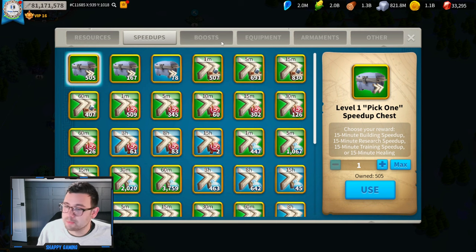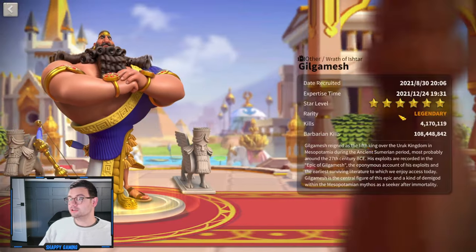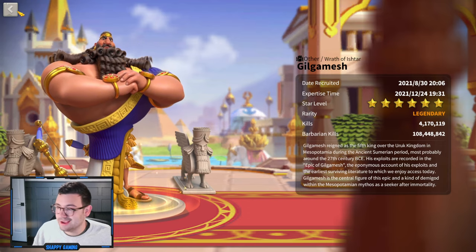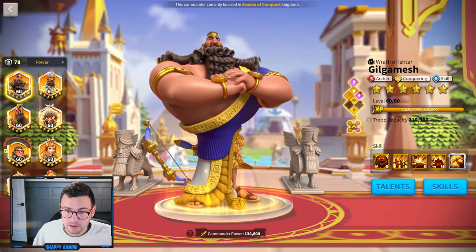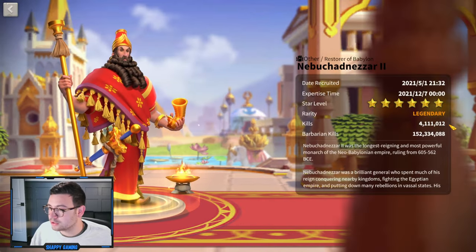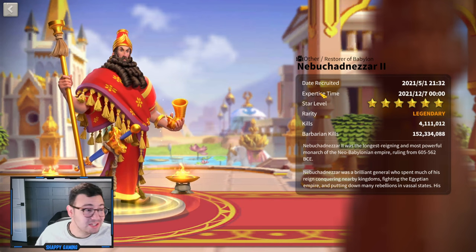These training speed-ups should evaporate fairly quickly, so I'm in a good spot. For my commanders: we have Gilgamesh, who I will be fielding. His kills are at 4,170,000 and he'll be fielded with Nebu. Nebu is also at just about 4 million kills, which is not too bad. I'd like to see that change a little bit. My issue is my Gilgamesh-Nebu is constantly targeted.